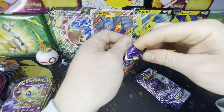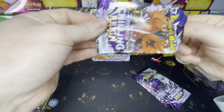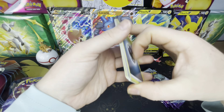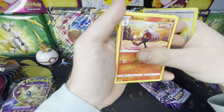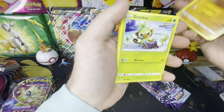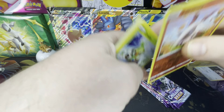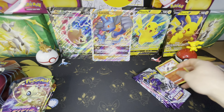I guess we'll start with Chilling Rain since we have so many of them. Starting off with a green code. Energy, Old Cemetery, Expedition Uniform, Reboot, Sobble, Ladyba, Squovit, Cabraler, Grookey, a Reverse Holo Larvesta, and a Cacnea. Nice — I meant to pull those two.